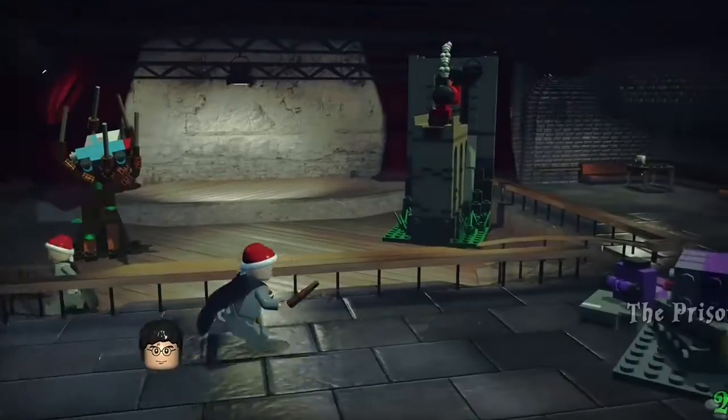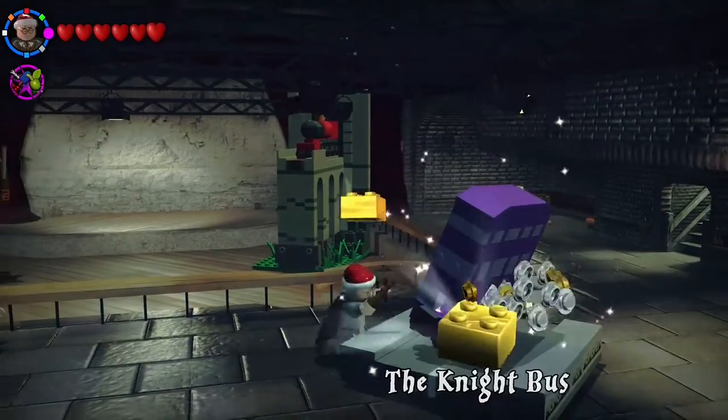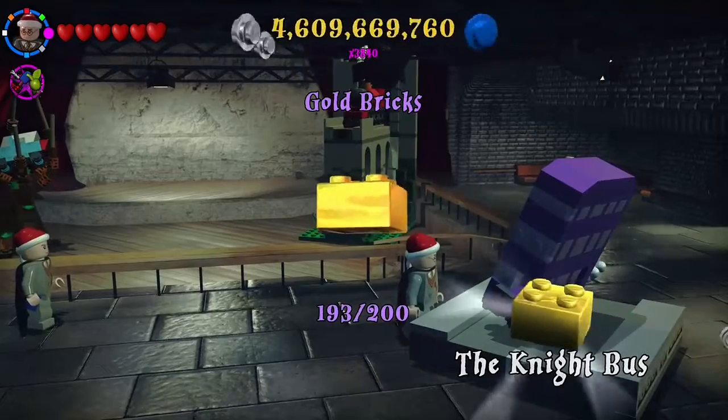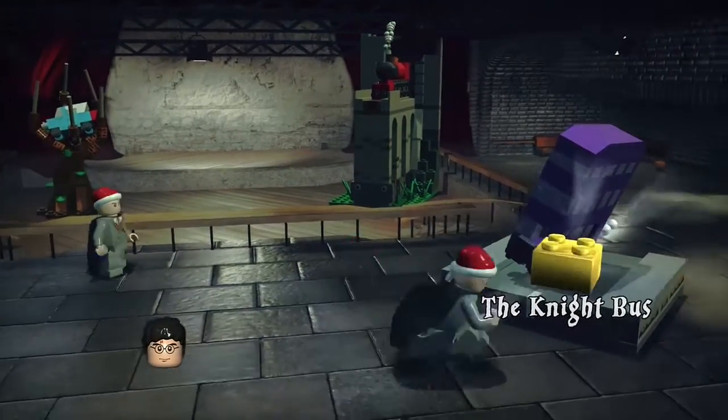And finally the Prisoner of Azkaban — so we've got the Hogwarts Express, the Whomping Willow, the Durmstrang Ship, and the Night Bus. That's got us four gold bricks.